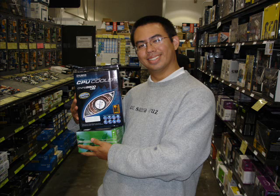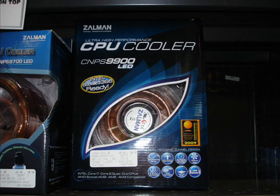There's Wilson coddling the Zalman fan as though it's his own child. He actually bought a new hard drive there as well. Be sure whenever you're buying things that you're getting everything in the same generation — all this stuff is for the Core i7, socket 1366, which you can see right on the front of the box.